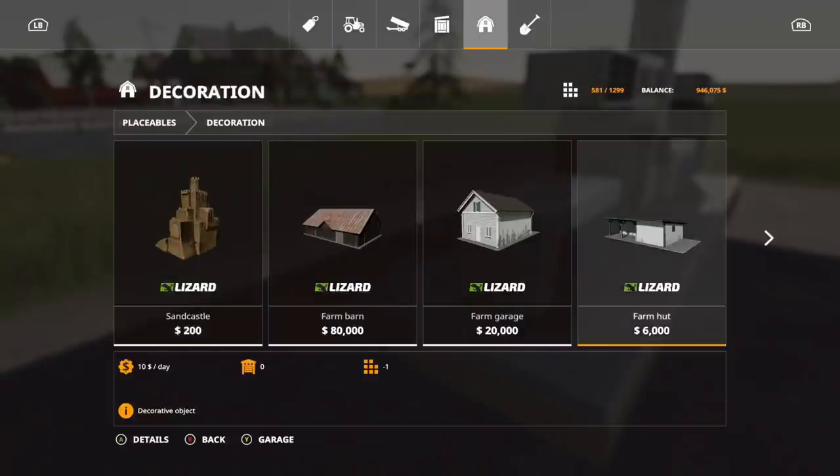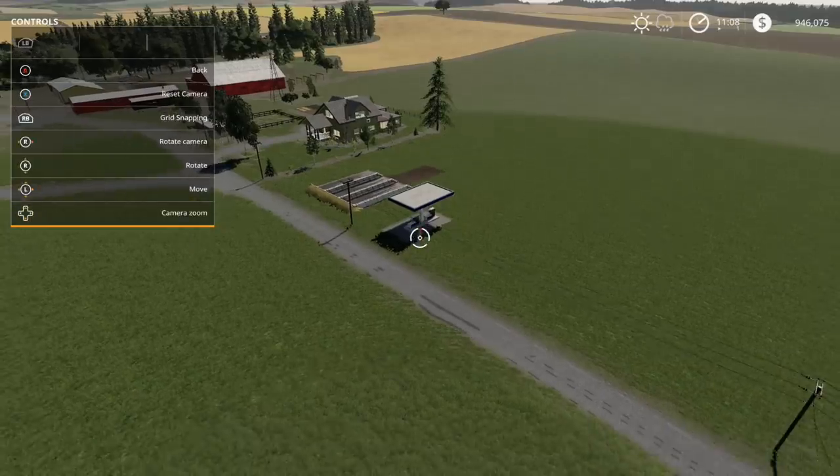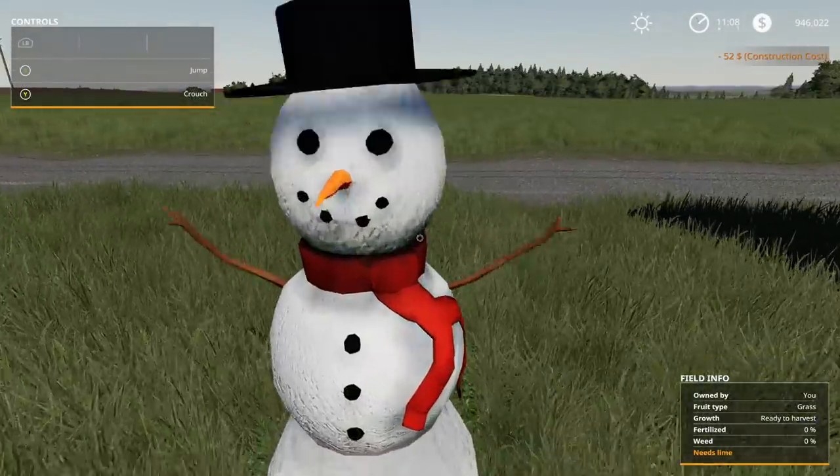The next one should be under here — there it is. Snowman! We're getting a lot of Christmas stuff lately. It is $50 and one slot — just a decorative object. Let's go ahead and put it down. There it is. Merry Christmas!